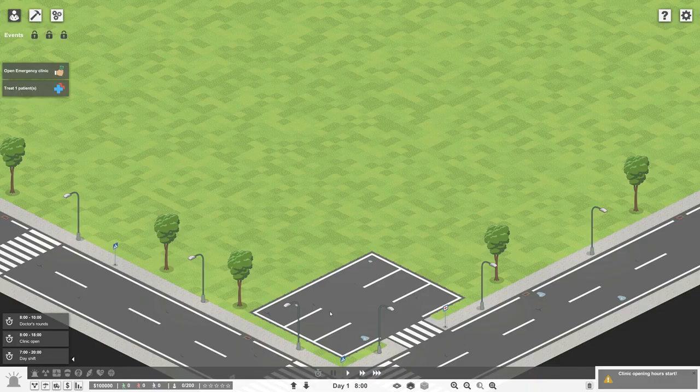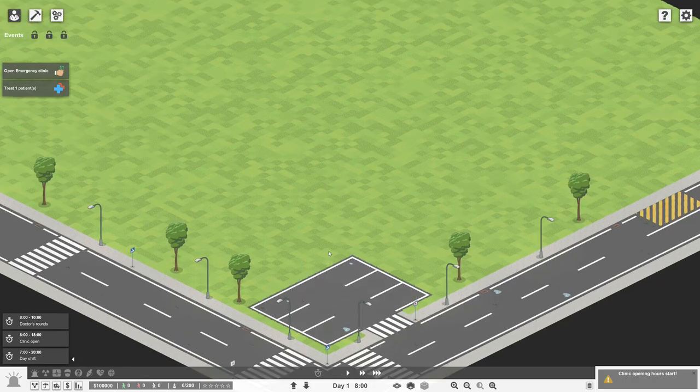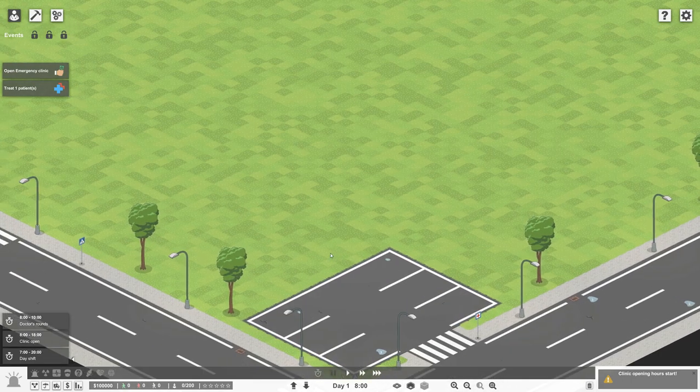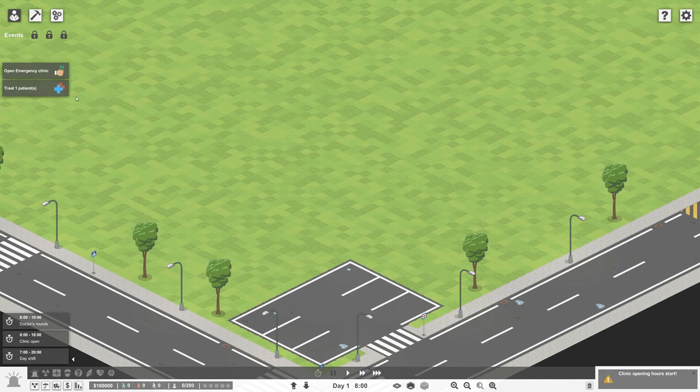Hey guys, Wonder North here, and this is episode one of the let's play series I'm going to be doing for the game Project Hospital. In this game you pretty much create a hospital and run it from a management point of view. Right over here there are two options: treat one patient, and open an emergency clinic, so I'm going to go ahead and do that.